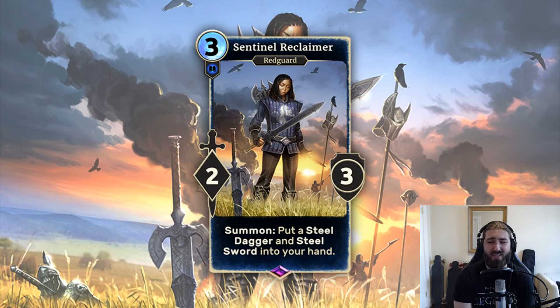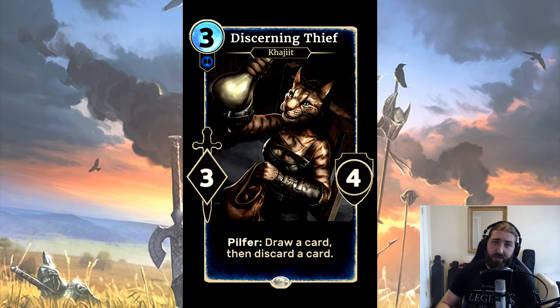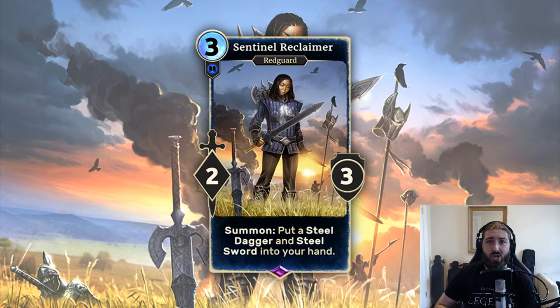One of the unfortunate parts about that, though, is that the 3-drop slot for blue is relatively well-contested already. The new Discerning Thief, the 3-4 Khajiit that lets you rummage through your cards, Daggerfall Mage, and Cunning Ally, if you have a deck that can support it, are all pretty good 3-drops already.